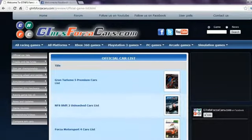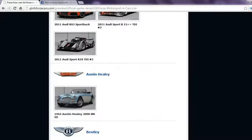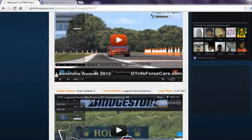Do subscribe to our YouTube channel for more information. Visit www.gtnfsforzacars.com — on our website you can find official car lists from most famous racing games in the world, including every DLC car released so far, with high resolution photos. If any car model from the car list has a YouTube logo beside their name, you can click on that car thumbnail and get all the lap time data and videos for that sim car.